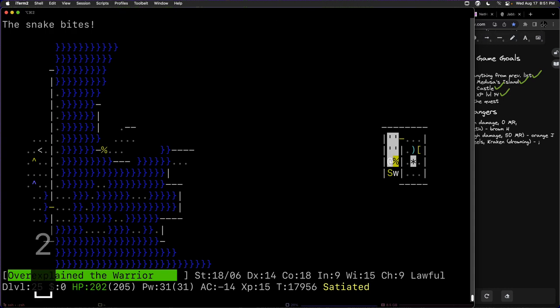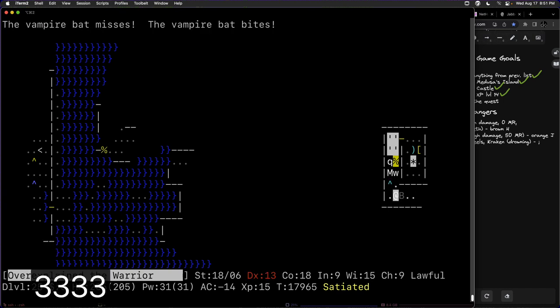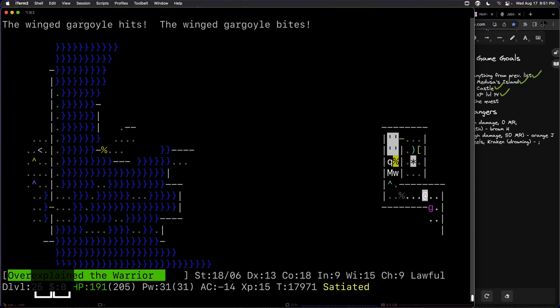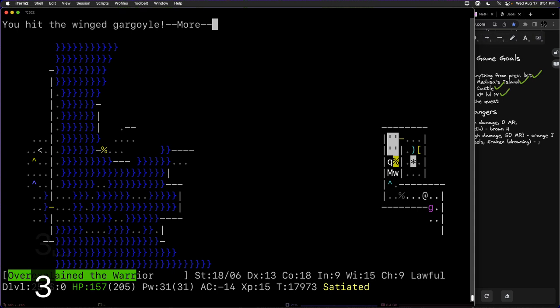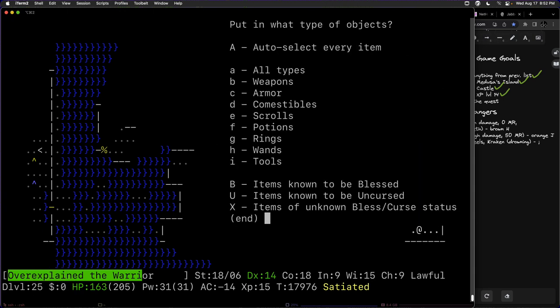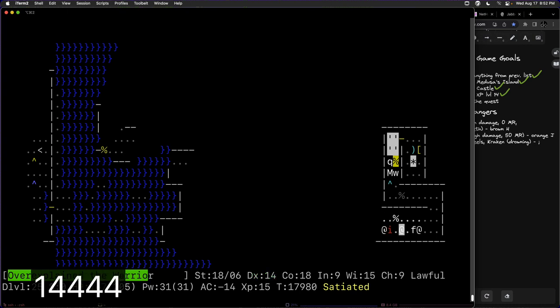We put our lamp on. Here comes the winged gargoyle — we kill it. It did about 50 points of damage total — definitely a dangerous melee creature with very good AC and flying ability. We put away scrolls and potions and continue. A message says 'you feel that monsters are aware of your presence.' The Titan is now hostile when it wasn't before — it just cast the detect monsters spell, which is why you get that message.